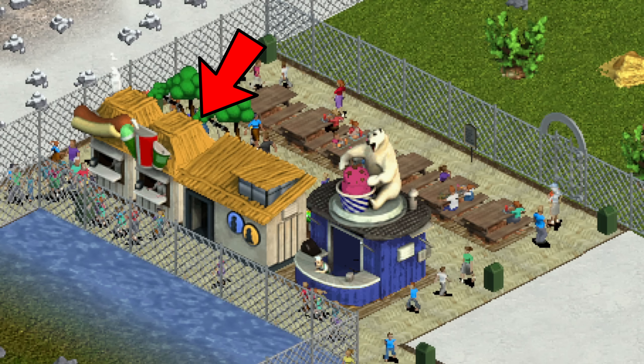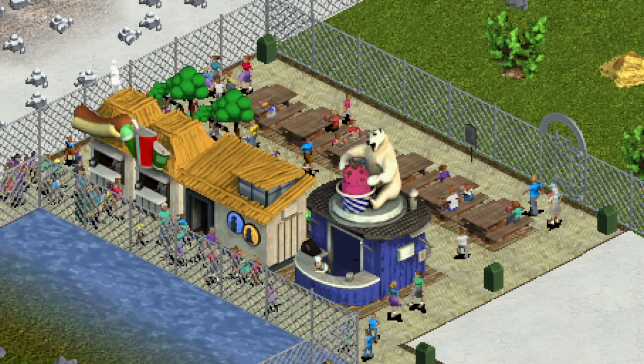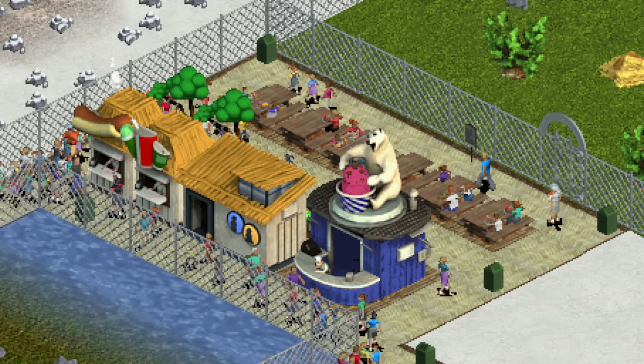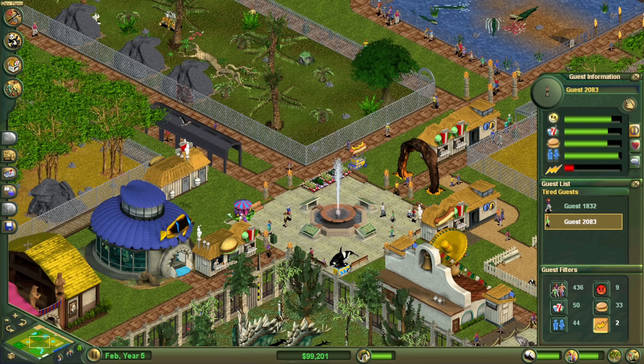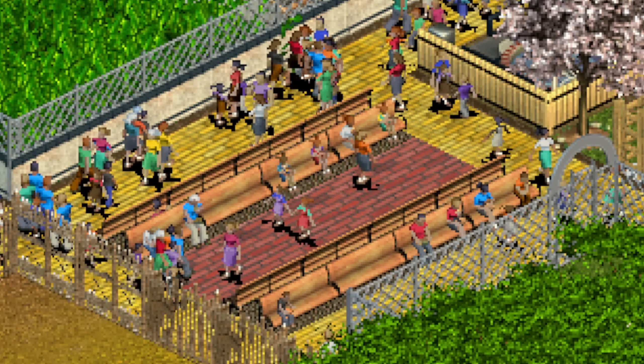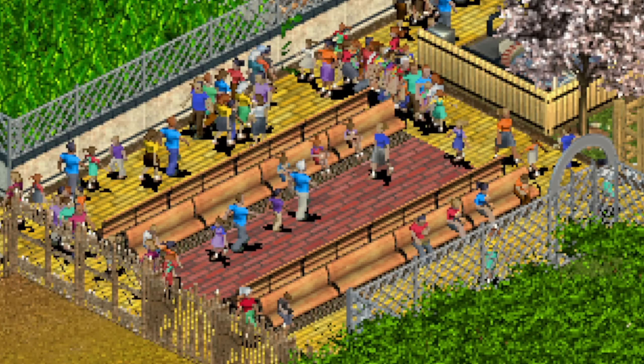There are food stalls, drink stalls, and restrooms that you can build. These do have a limited capacity though and you will need multiple of them to support a thousand guests. However the main issue is tired guests. Guests can regain energy by sitting on benches, but benches have an incredibly low capacity so you will need a lot of them.